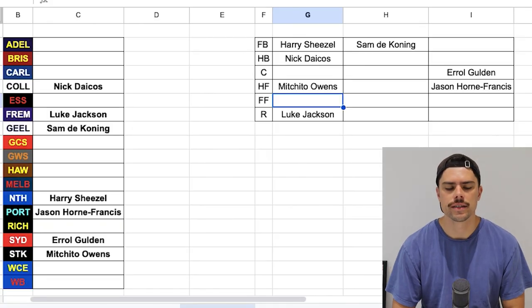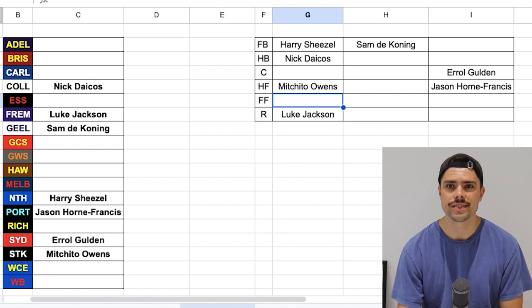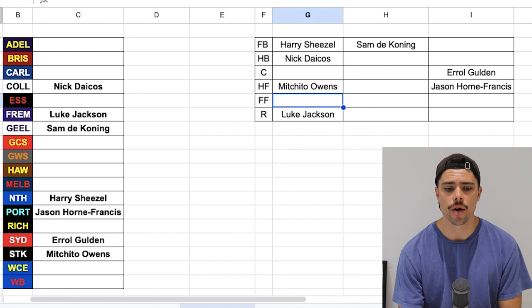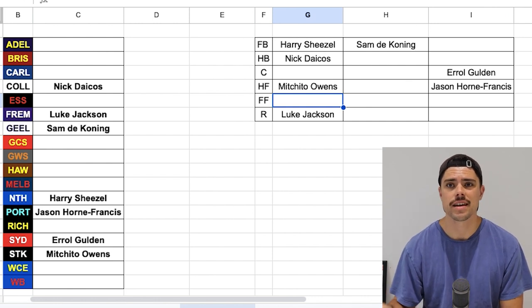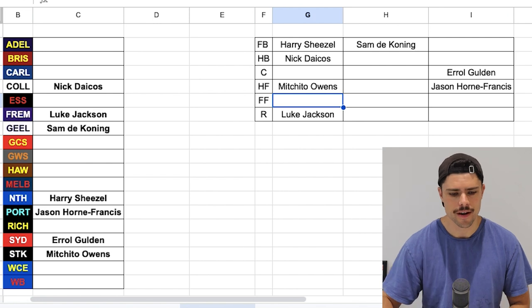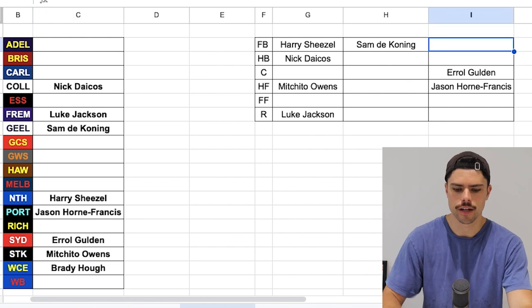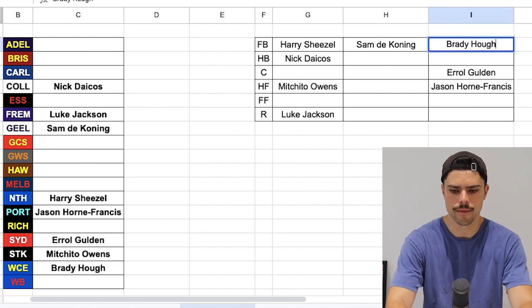Then you've got West Coast. I did allude to this already — Elijah Hewitt is probably my favourite, but in terms of replaceability he's still hitting the straps and not really anywhere close to the final product. However, someone that is already playing really well for an under 22 player is Brady Hough, and I think he comes into this side as that versatile taller defender. He's about 190 but he plays on smalls as well — did a really good job on Charlie Cameron and played about 30 games. I think he is the one that would crack into this team, so I'm chucking him in the other back pocket.